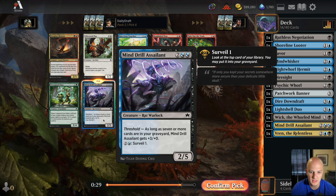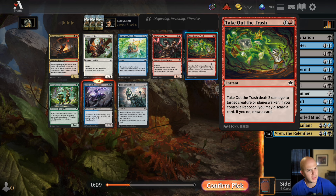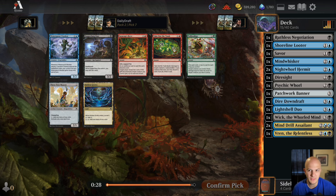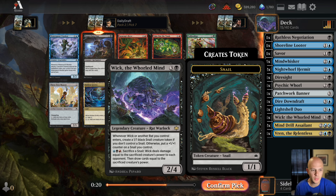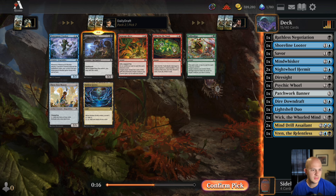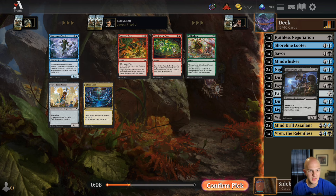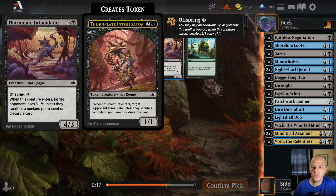Another Mind Drill Assailant — not too bad. Late Take Out the Trash and Fireglass Mentor. The first week of drafts are always interesting because you see cards like this going super late, and I keep passing them so maybe that's on me. But we have a really good deck for what we're trying to build. Another Take Out the Trash. I could take Hidden Grotto to help splash Wick, but this also mills two cards for threshold — so I take Daggerfang Duo.